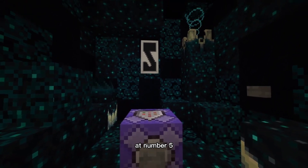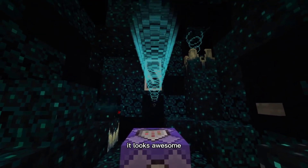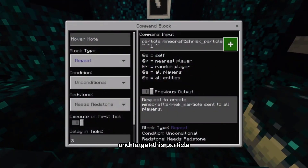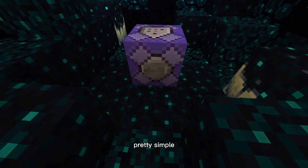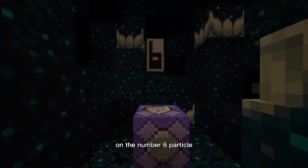On to number five — we have the shriek particle. It looks awesome and it comes off the skulk shrieker, as seen up there. To get this particle the command is: particle minecraft:shriek_particle ~ ~ ~. Pretty simple, and this is what it looks like.